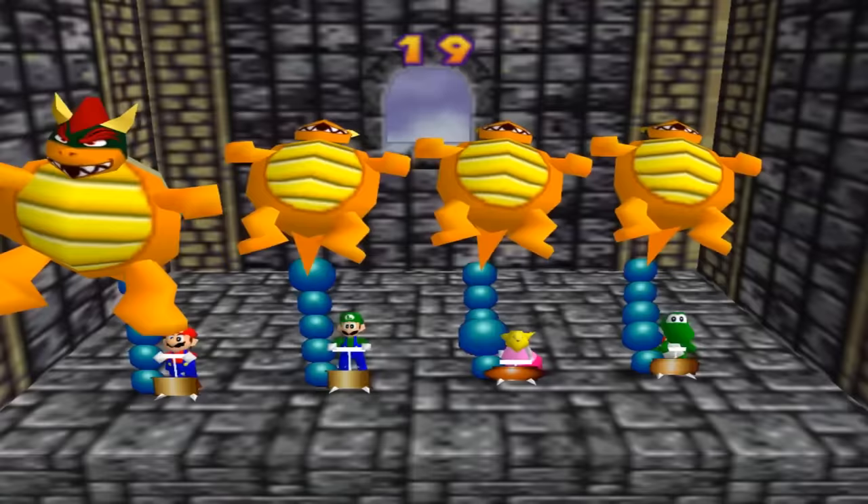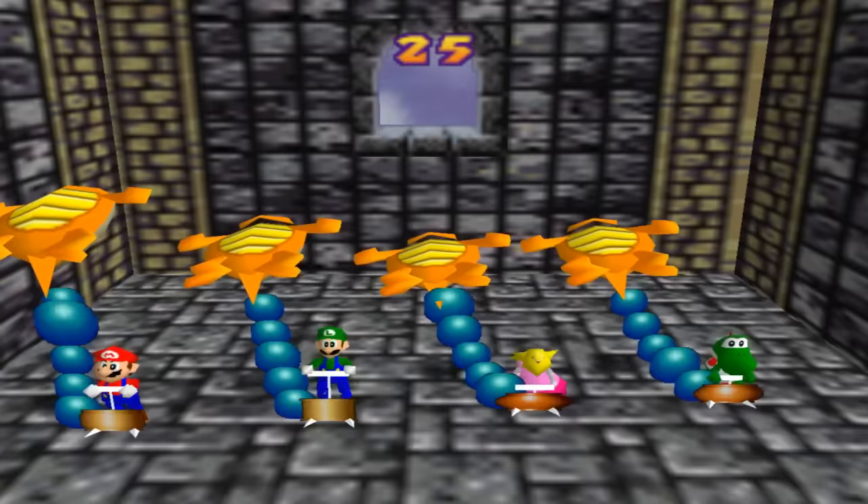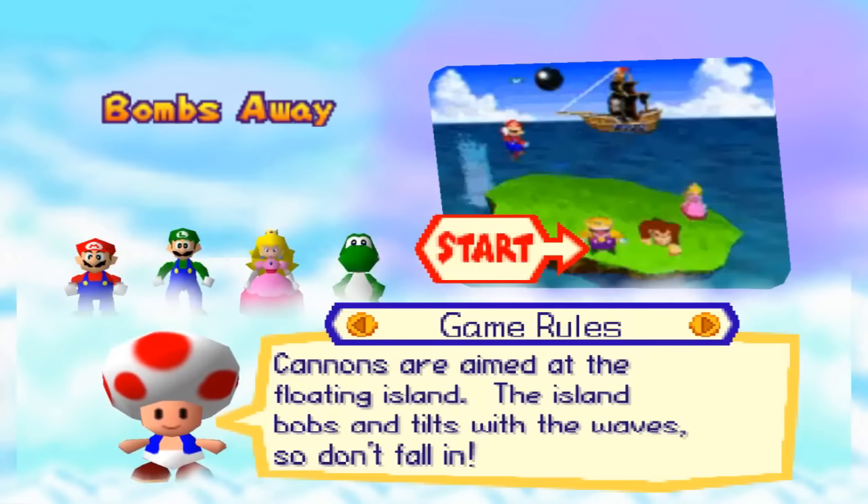The game ends when either a player pops their balloon or the time runs out, in which case the minigame will end in a draw and no one earns any coins. Bowser Balloon Burst: like the original Balloon Burst, but everyone who loses gets coins taken away. If the minigame ends in a tie, everyone loses coins.